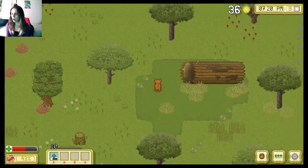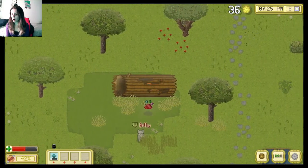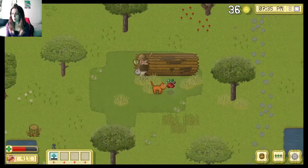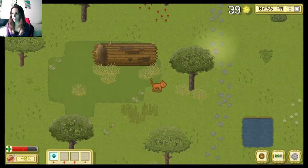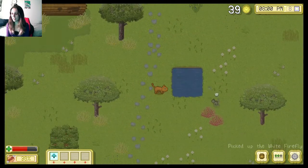Oh, here's a big log. Oh, this is a secret! Oh my god — Billy! Do you want me to fight you, Billy? Oh, you strong little thing. And you did. And I killed that. Don't mess with me.